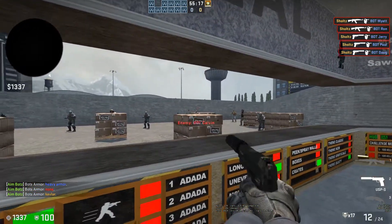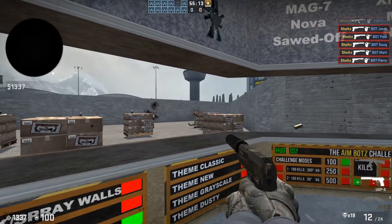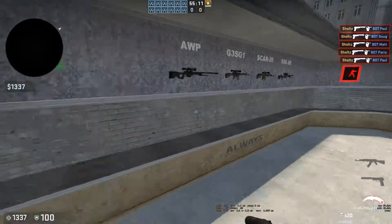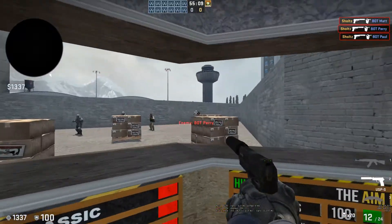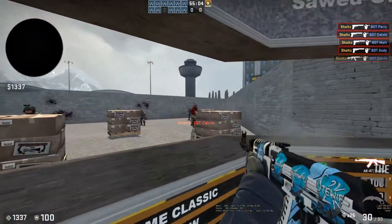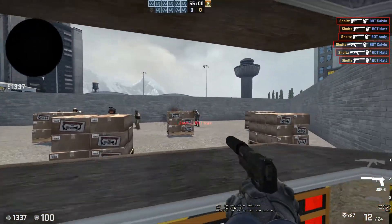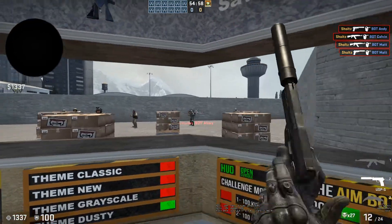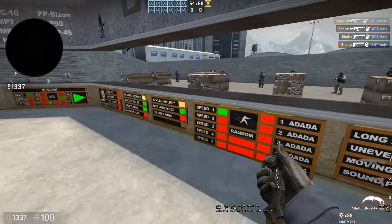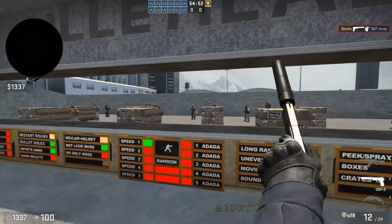I set it to Kevlar so that every gun I use is a one-shot to the head. If I just want to switch over to practice using my pistols, I'm not really going to use a USP on a gun round, so I don't need to warm up for that. It makes more sense just to use the AK — the AK is going to one-tap anyway, and the USP is going to one-tap too.